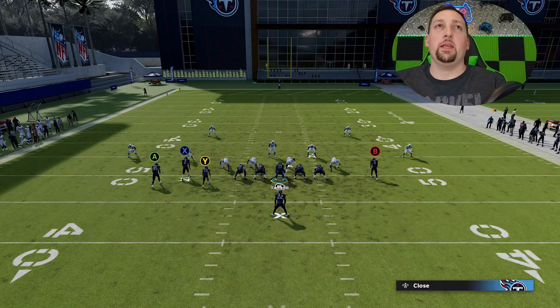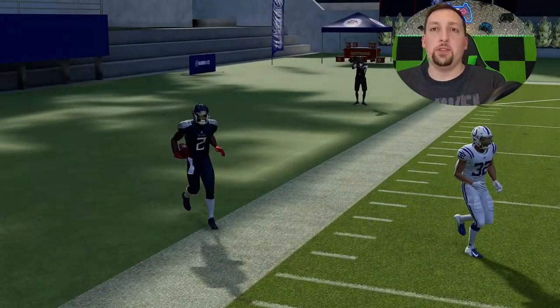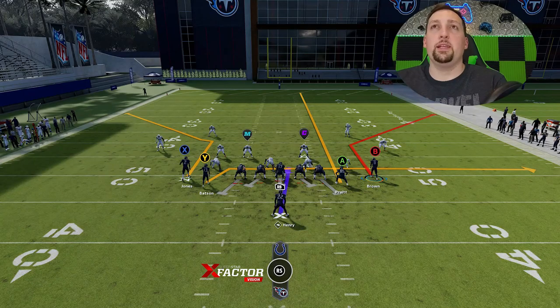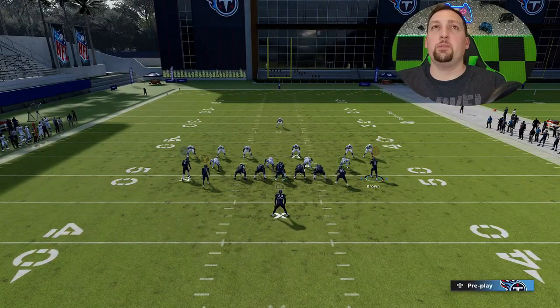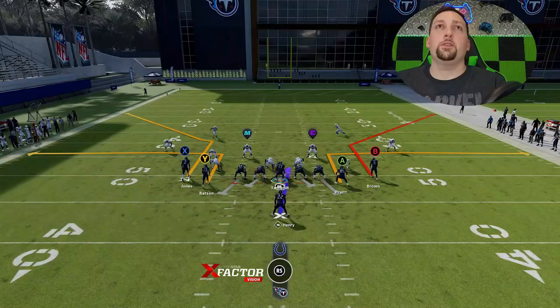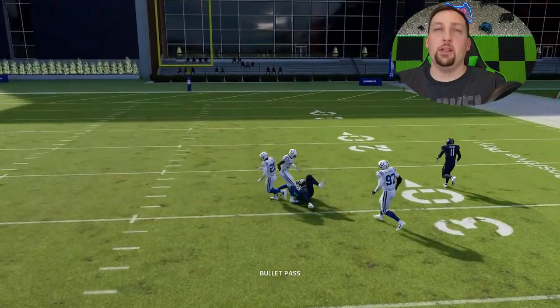My drag is going to be my check-down, my Y is going to be my pull route, and my X route is going to get open against just about everything. You can see Julio Jones gets outside of that cover two — if I was running from a hash mark to the open side of the field I'd probably have more catch-and-run space. If my opponent is keying in on one side, I could easily go the opposite direction, although against man coverages I had to take the check-down. That's why it's going to be best to run the routes more to Julio's side because that's more of a man-beating route. But if your opponent is keying in on that side, you can easily switch it up and go in the opposite direction.